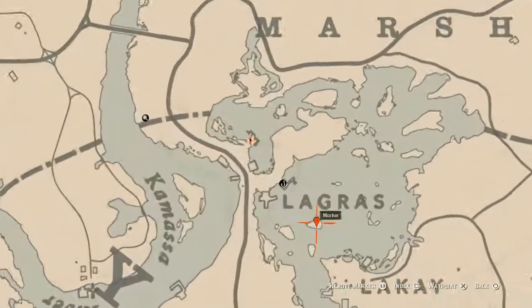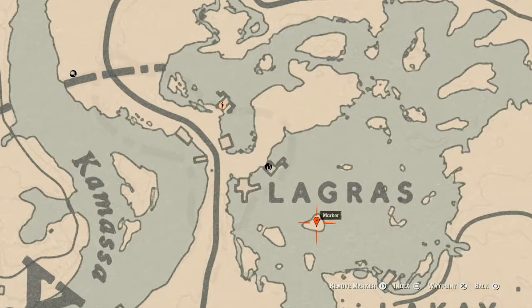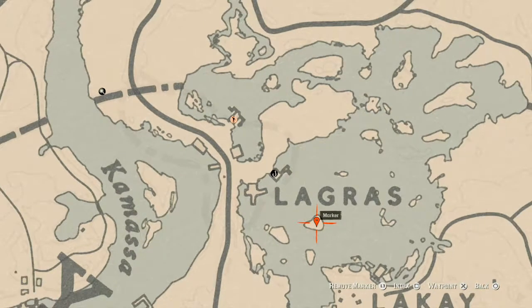The first marker we have right here at this location is a random arrowhead. It's at the base of a tree right here on this island. Come over here with your metal detector and grab that.